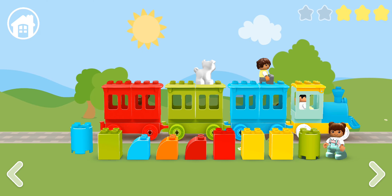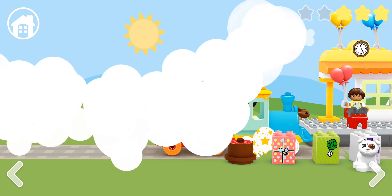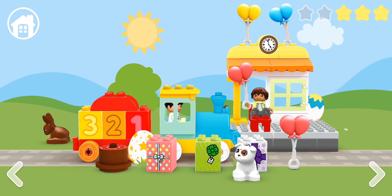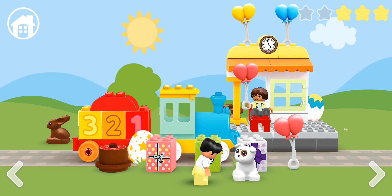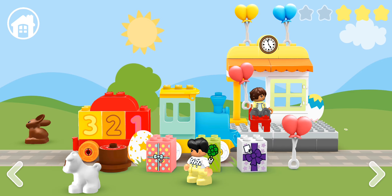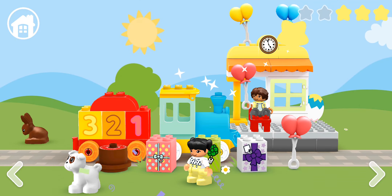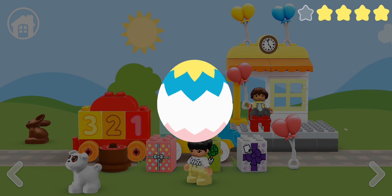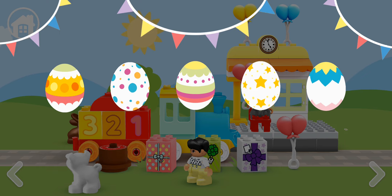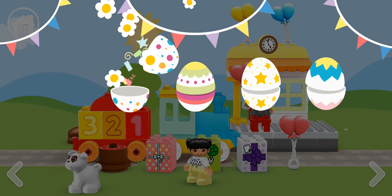I think we have enough practice with color. Let's see where the train takes us to next. Oh, wow. It is a birthday party. Look, there are some presents, cake and balloons. Oh, I spot some eggs. Let's collect them. We now collected all five eggs. Let's click on them. Confetti! More confetti.